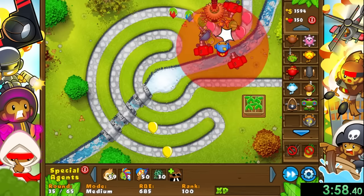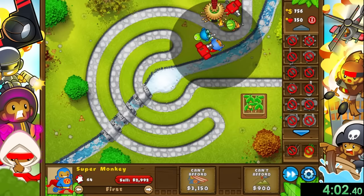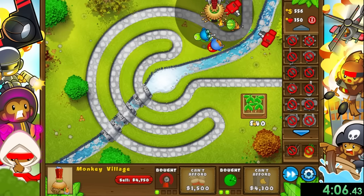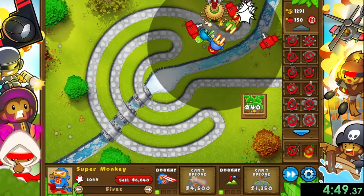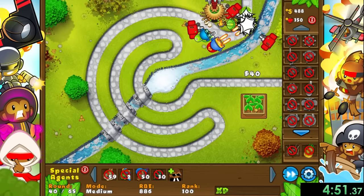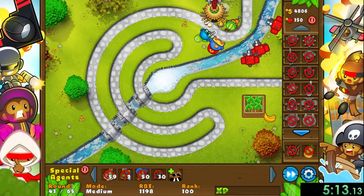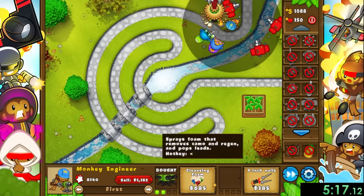Back to the strats - our fifth tower is the super monkey. I remember loving the super monkey as a kid since this thing destroys balloons and always seemed worth the high investment. Kid me was correct because this guy is going to be used a lot in this speedrun. It has really fast attack speed, good damage, and once we get it to sun god it makes everything so much easier. But it's also really expensive, so we need to do some more preparation first.